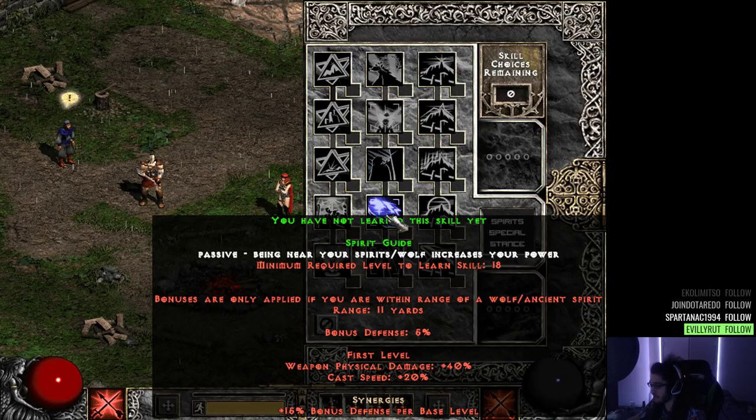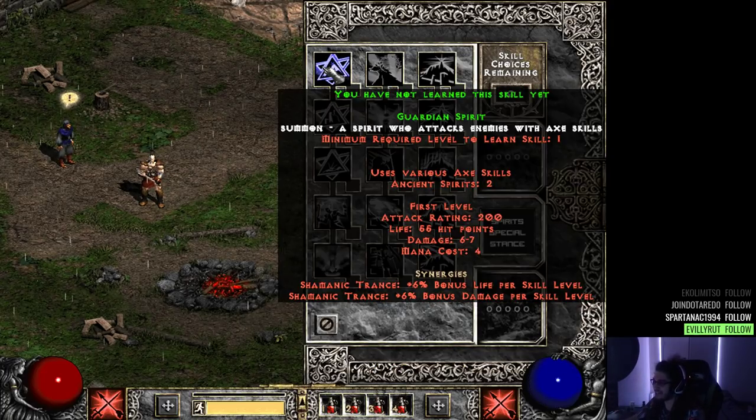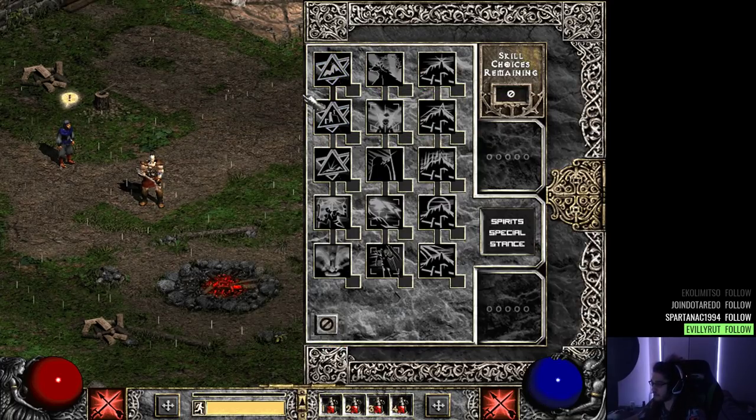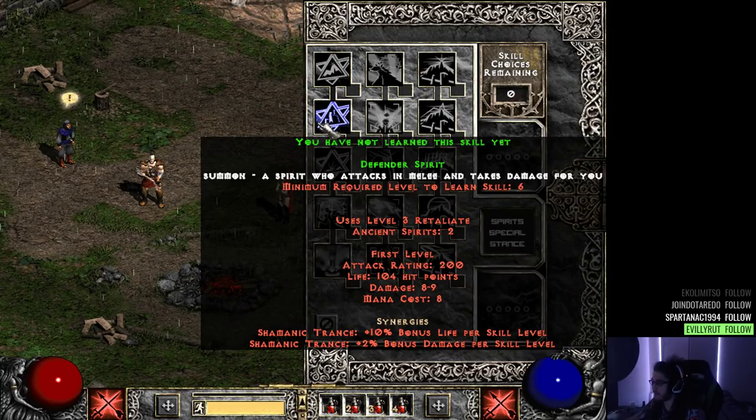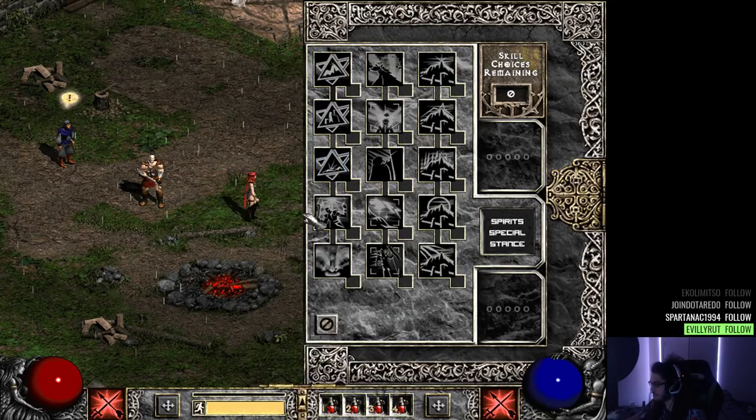Spirit Guide is a passive: being near your spirit or wolf increases your power. This is like a beastmaster spec — bonuses only apply if you are within range of your wolf or ancient spirit, and you gain bonus defense, physical damage, and casting speed. Mountain King passive increases strength, dexterity, vitality, and energy by a percentage. Then we have Guardian Spirit — the axe-throwing guy — and Defender Spirit: summon a spirit who attacks in melee and takes damage for you, kind of like a reverse blood golem. Protector Spirit buffs the party with Bloodlust, which increases attack rate and elemental damage.